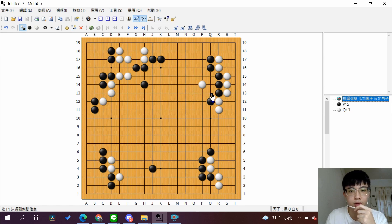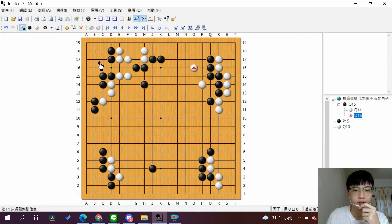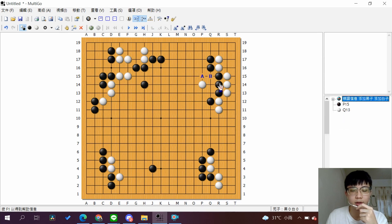If black goes like this, maybe connect it — but the structure is not comfortable for black. White can go maybe this way, or if you want to go into the territory, you can go maybe here, not targeting this part of black. You can go like this way, because the liberty of the 3 stones is really tight, so you can do this to threaten the weak part of black.